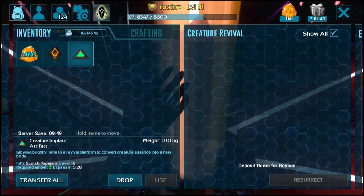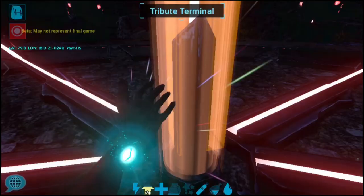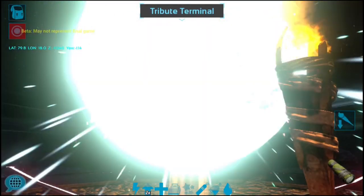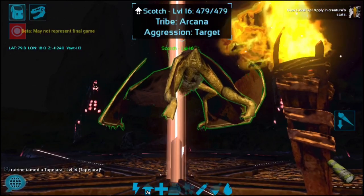Tapping and dragging the creature implant to the terminal gives you the option to revive it. Wow, that effect is so cool! My tapiera is back! Scotch is back in the series!